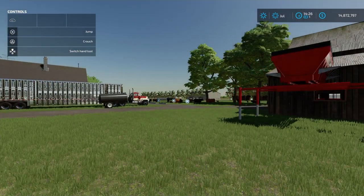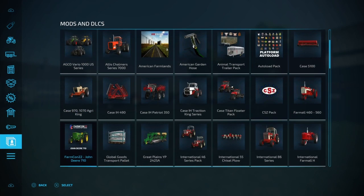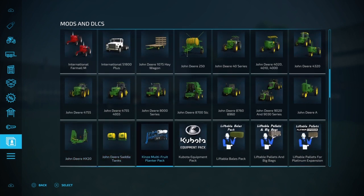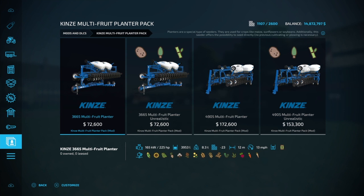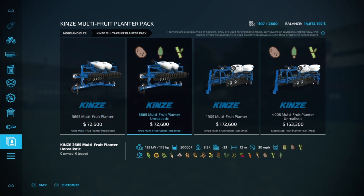The first thing I want to show you is a new mod that came out today. I've got it downloaded — I haven't bought it yet but I will. It's the Kinsey multi-fruit planter pack. There are two different ones and I'm a little puzzled. I've already looked at the differences — these two are the same and these two are the same, but the prices are different.